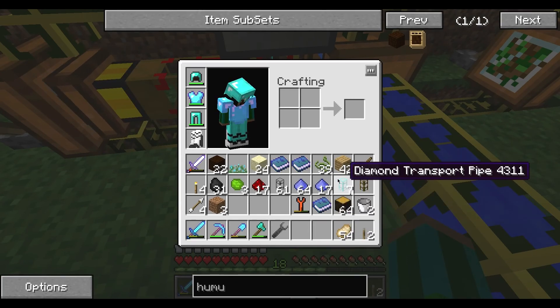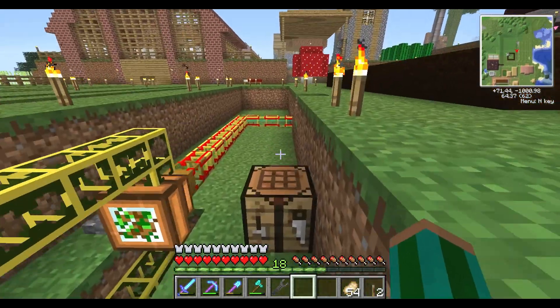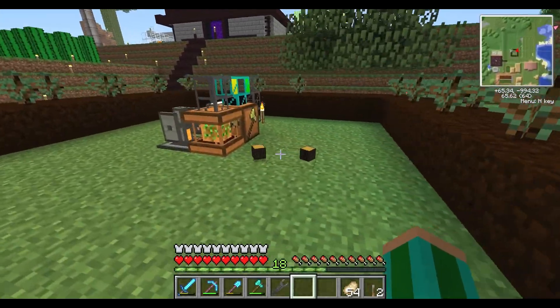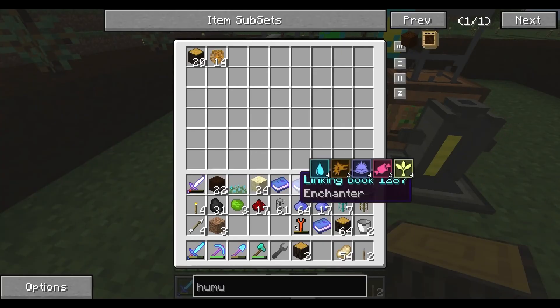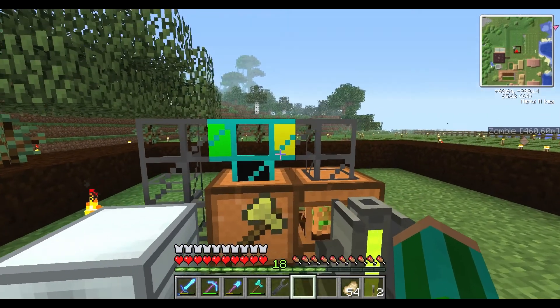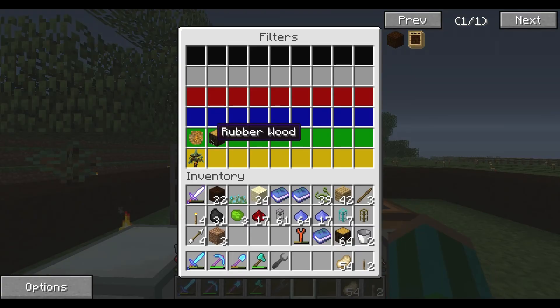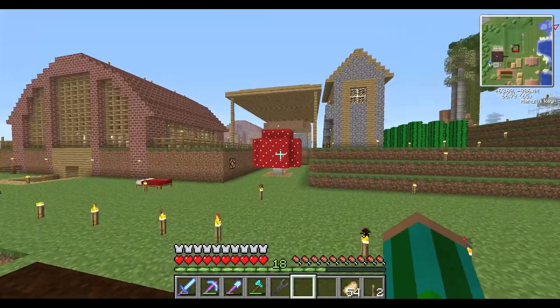I need another waterproof pipe right here — I don't know what I did with it, I had another one. This is working fine except for this one spot. I guess the pipe didn't work that way, so I'm going to have to make an iron pipe here so the stuff doesn't go back up there.